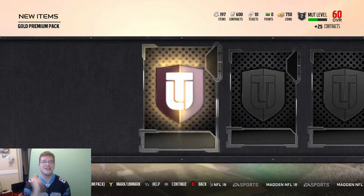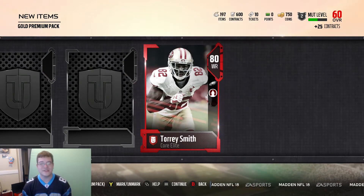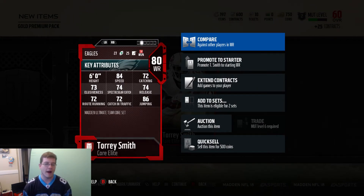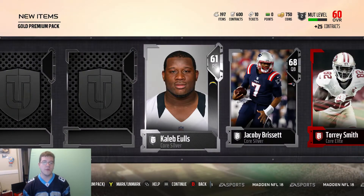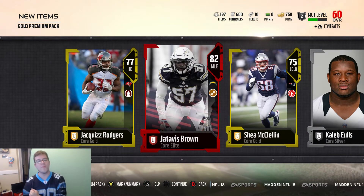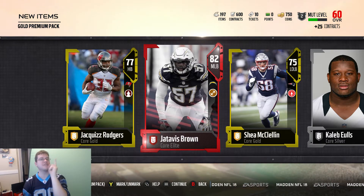I think we got 12 more packs to go. We're already starting with the gold — it's Jaquiz Rogers, actually a pretty nice running back. We get an elite — it's Torrey Smith, 80 overall. We're getting elites out the ass now. Torrey Smith, new wide receiver for the Philadelphia Eagles, got 84 speed, 72 catching. Torrey Smith looking like he's going to be one of my slot receivers. We got a Jacoby Brissett, Caleb Ells, and Shea McLean, a Patriot. Then we get an elite — it's Jatavis Brown, 82 overall middle linebacker for the Los Angeles Chargers. You're not catching me slipping.